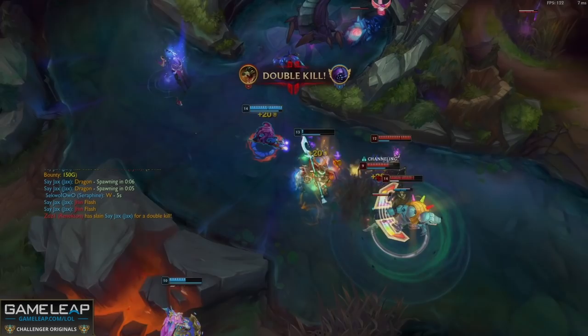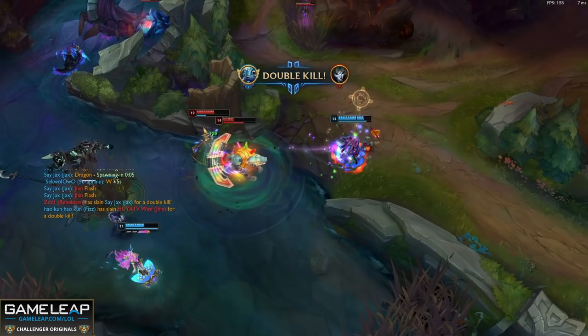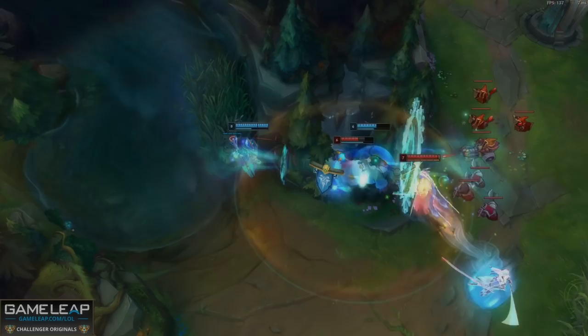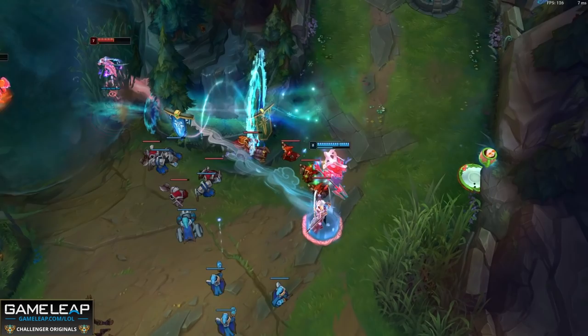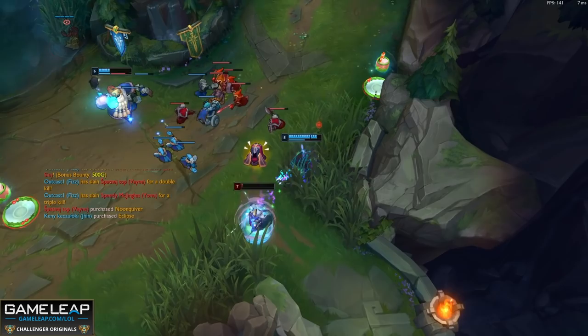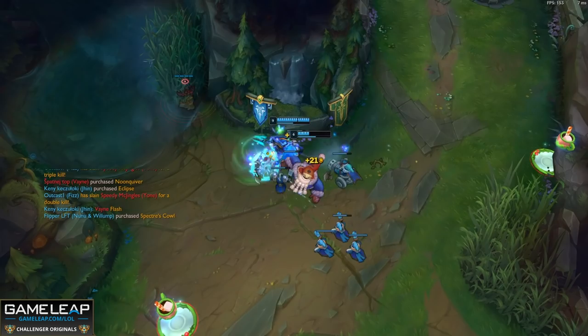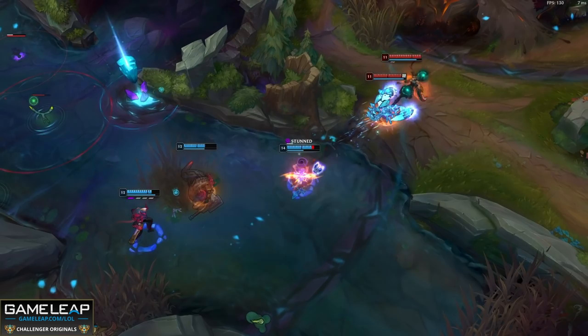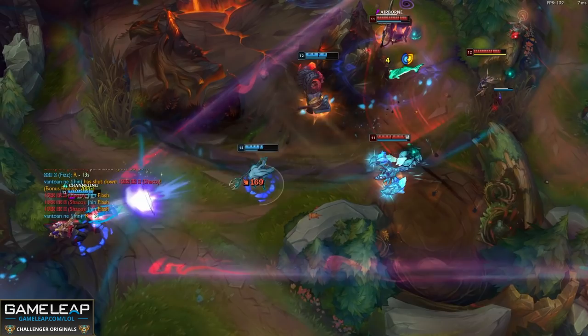Your mythic is Liandry's Anguish at 3400 gold, preferred for its 20 innate ability haste plus 5 ability haste per item via the mythic passive — giving 40 total from the item at full build. Next buy Lich Bane: the ability power gives a big damage spike, the movement speed makes you slipperier, and the Spellblade passive procs on your Q and W. Your last two items are Rabadon's Deathcap and Void Staff unless you are snowballing and want to upgrade your Dark Seal to Mejai's Soulstealer. Buy Void Staff first if enemies already have magic resistance such as Hexdrinker, Mercurial Scimitar, or Mercury's Treads.